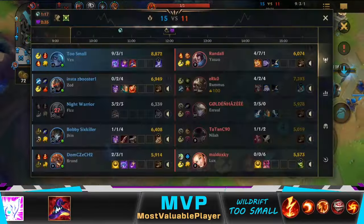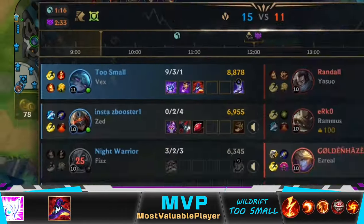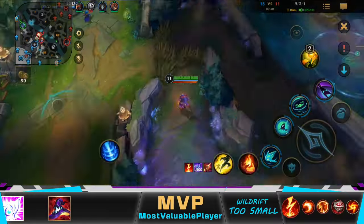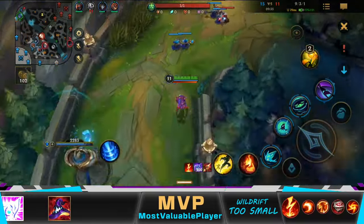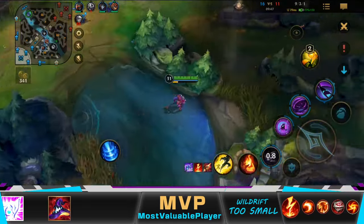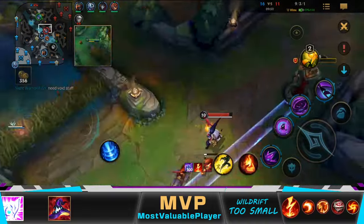I was coming to mid to clear the wave so they wouldn't take the turret, but since Jhin was right behind me, he could do that. So I returned to my lane in case Yasuo continued pushing and tried to take the turret. He didn't, so as soon as I made sure of that, I pushed the wave and went mid to look for a fight to further extend our lead.